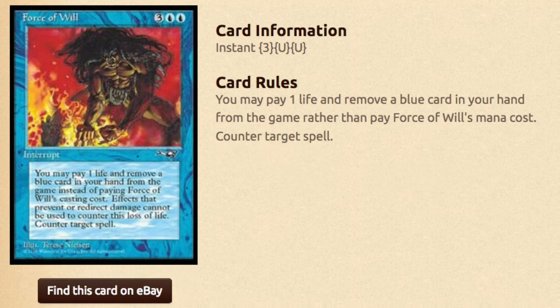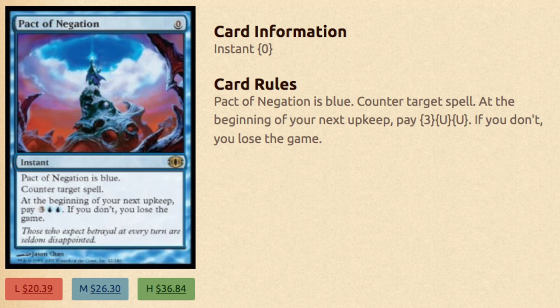Now how do you protect this combo? There are two ways. Force of Will — let's say they counter Flash. It would be very difficult to counter this; they would need Mental Misstep, but during the time when this deck was legal, Mental Misstep was not a card. So there were very limited ways to interact. Force Spike was probably one of the better ways. Force of Will also counters your opponent's Force of Will should they have it. And Pact of Negation, being a very, very strong card — because you're going to win right then and right there, there's no reason to even consider paying the 5 mana upkeep. You're going to win.